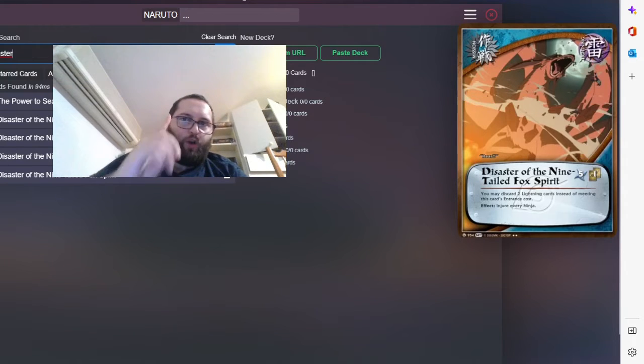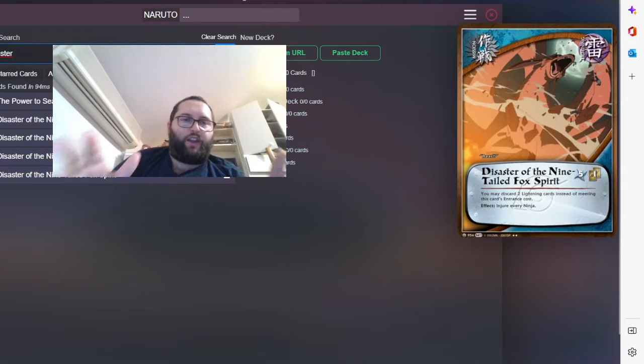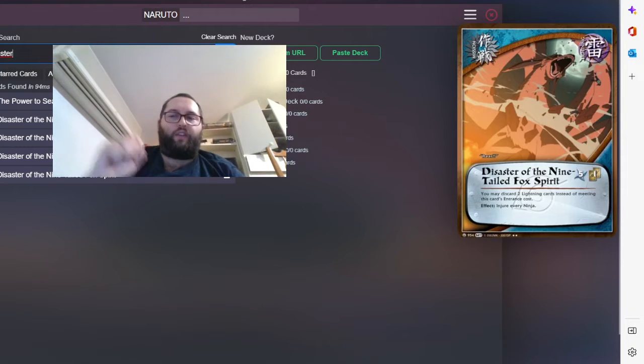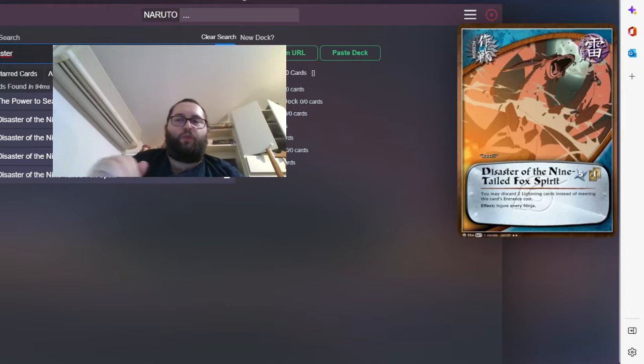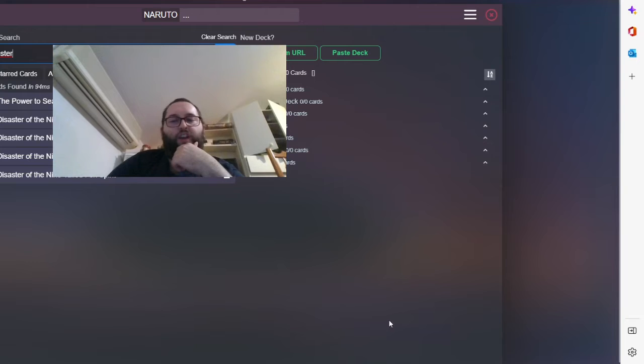Disaster — I only run one of these because it's a combo with the Fourth Hokage and Naruto squad. The Fourth Hokage and Naruto squad deal one damage to every opening ninja, so Disaster injures all of your opening ninjas. With the Fourth Hokage and Naruto you basically board-wipe. This is a turn-seven combo so it's kind of late, but it can win you the game if things go long.